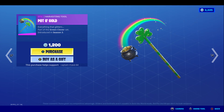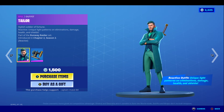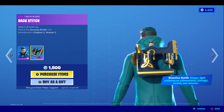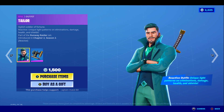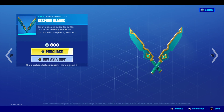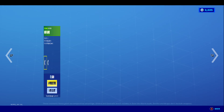The Pot of Gold pickaxe — I'm really thinking about picking that up. The Lucky Wrap, I already own — best wrap in the game as well. The Tailor skin with the back bling — oh, Stitch — it's a sewing machine, that's pretty epic. It's reactive with unique light patterns on elimination, damage, health, and shield. Okay, I like to see that.